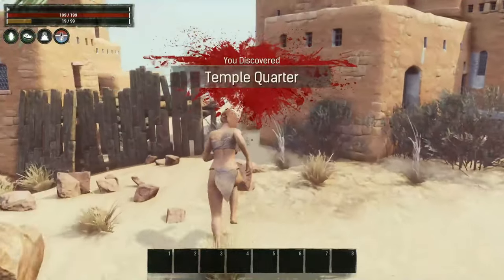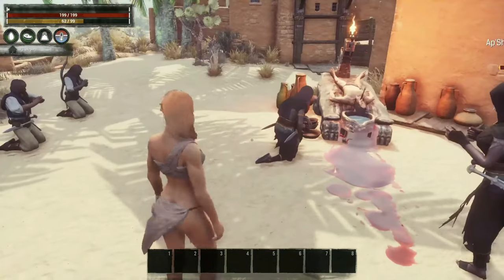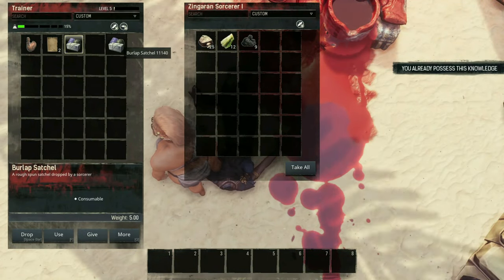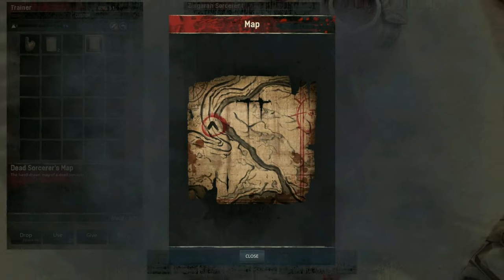For example, we're gonna go to Seppamuru right behind the temple quarters where the Set religion priests spawn in. You guys can be knocked out and put on your wheel, but we're gonna get into that later on. Right now we're just gonna kill them off and hopefully one of them will drop the sorcerer's map. If you don't find it in their inventory after you kill them, you can always open up the burlap satchels and hopefully get a map that way.